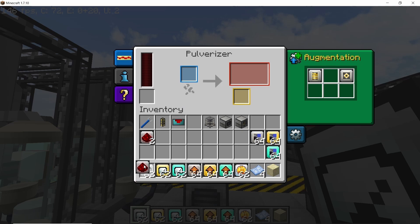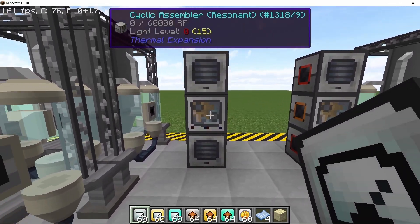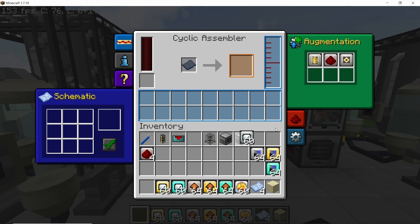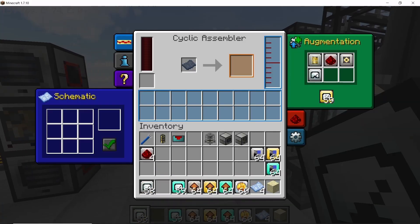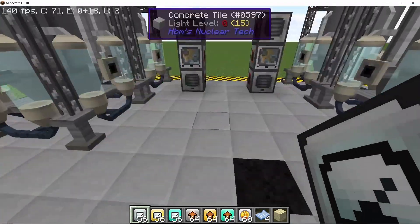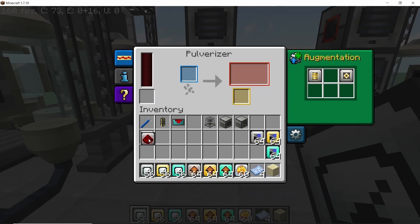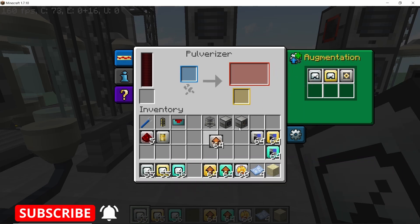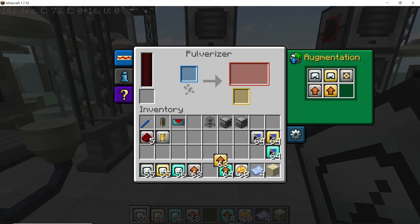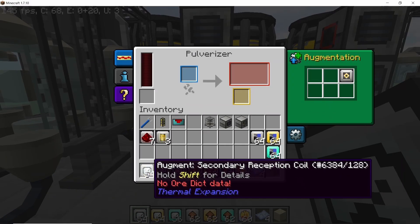Do that on all of the top pulverizers. For the cyclic assembler it's pretty simple - it only takes three speed upgrades. For the final pulverizer which will convert all of the sandstone back into sand and nitre: remove the redstone upgrade and the integrated servo mechanism, then place down two speed upgrades level one and two, and three upgrades for increasing the secondary output chance - so three levels of secondary sieve along with two levels of speed. Repeat this on all remaining pulverizers.